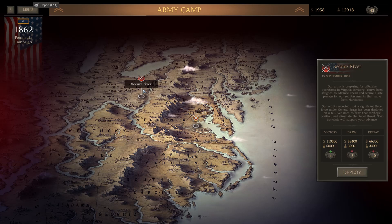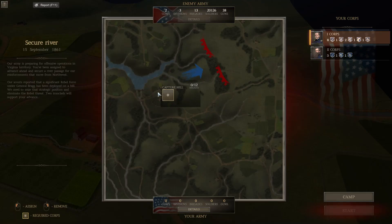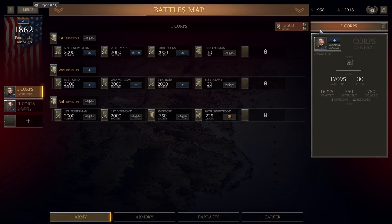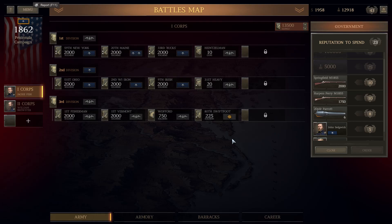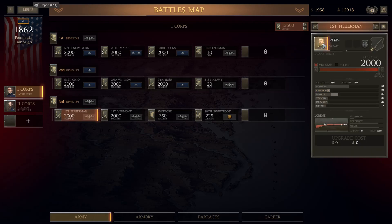Before we get there, we have another battle to commence. Our army is prepared for an offensive operation in Virginian territory — we've been assigned with advancing and securing safe passage for reinforcements moving northwest. Scouts report a significant rebel force under General Bragg deployed on a hill. Two ironclads will support our advance, but they have 20,000 soldiers and we have 17,500, and they have better positions, so it's going to be very difficult.